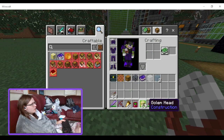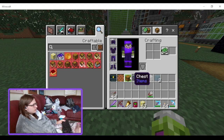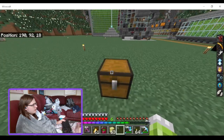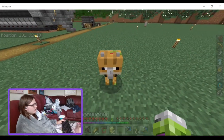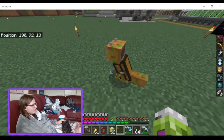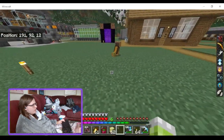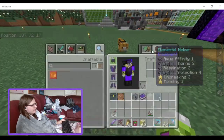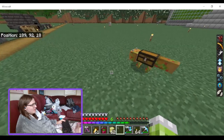Which is pretty good, seeing as how there's no renewable source of sand. There's also the Chest, which is now a Chest Fox. It has an inventory — a small inventory. It's not moving around — I'm not just pushing it around.